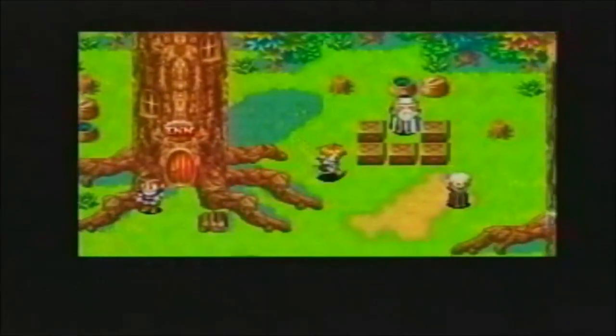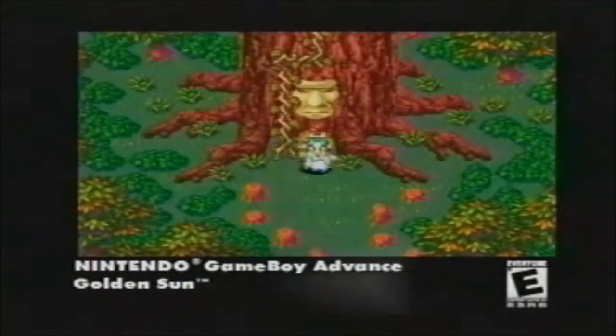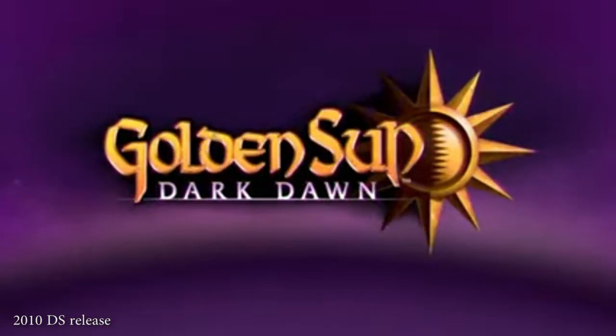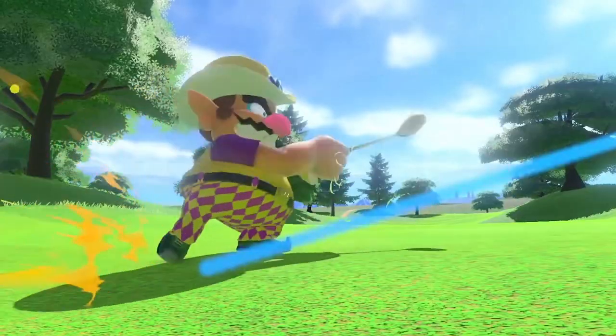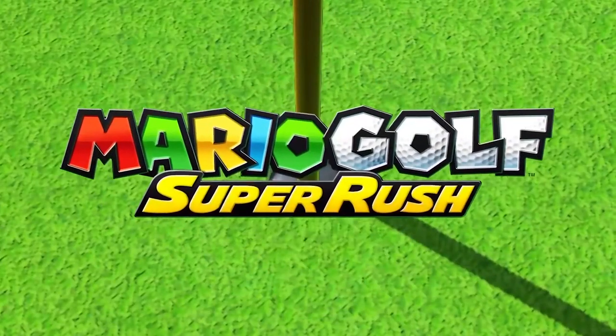So what is Golden Sun? This game comes from Camelot. While they built themselves as the Golden Sun studio, what they are known as now is more the Mario Sports studio, which is likely a lot more profitable for them. Since 2010 we have not seen a new entry of Golden Sun, but this all began back in 2001 on the Game Boy Advance. This game was ahead of its time, and with the recently released Mario Golf: Super Rush, we can at least see that they're still doing good work — it just may not be the work that we all want.